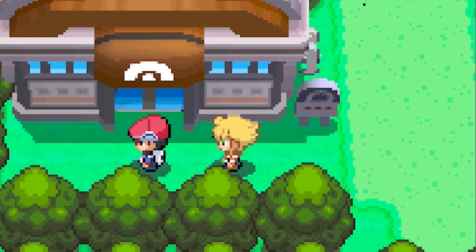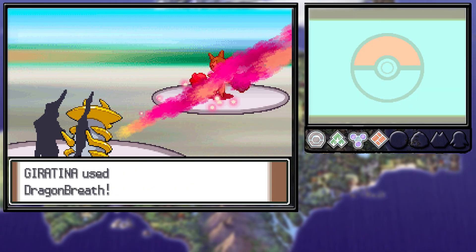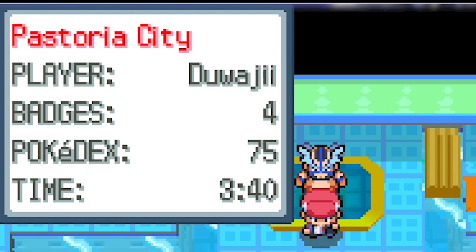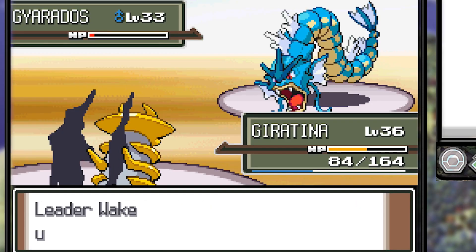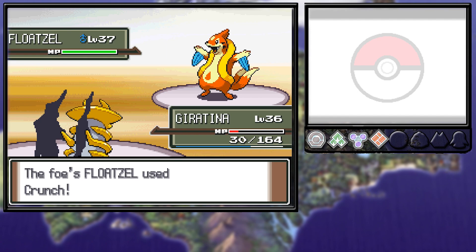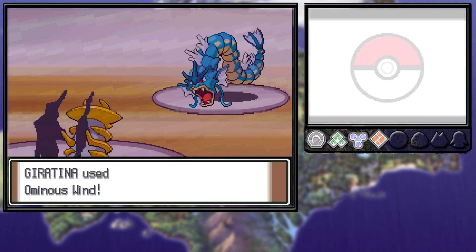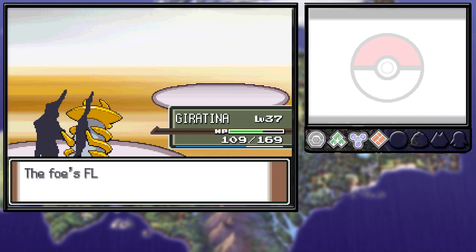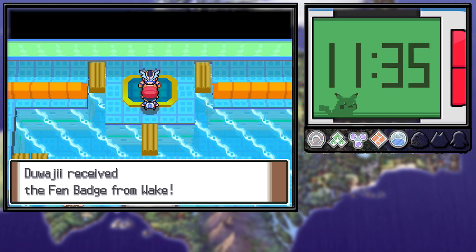Barry shows up again right before Crasher Wake's gym. We beat Barry's whole team with Dragon Claw and two Dragon Breaths, making it to Crasher Wake's gym three hours and 40 minutes in. He sends out Gyarados who does a ridiculous amount of damage and even uses a Hyper Potion. His Floatzel has Crunch and Ice Fang, so the only way to get past is to get an Omni-boost. We finally get it with Ancient Power, take out Gyarados with Ominous Wind, then Floatzel, then Quagsire, for the fifth gym badge. About four hours in and we have half the gyms beaten.